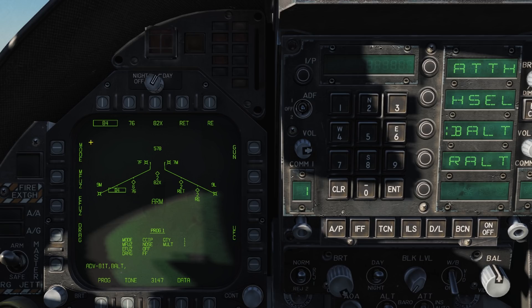Starting on the top left we have the mode selection. This allows you to pick the delivery method. First is auto, also known as continuously computed release point, used for level, loft, and sometimes dive bombing. Typically you will want to use this with precision guided weapons.